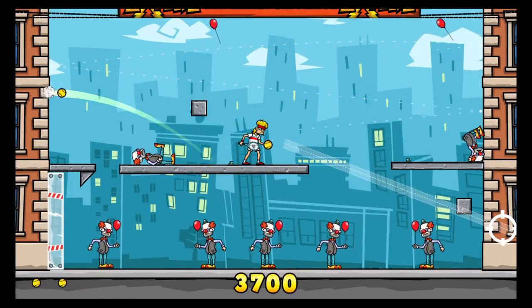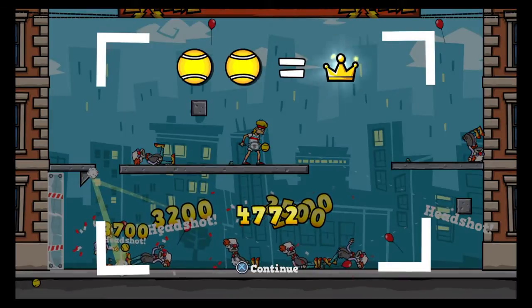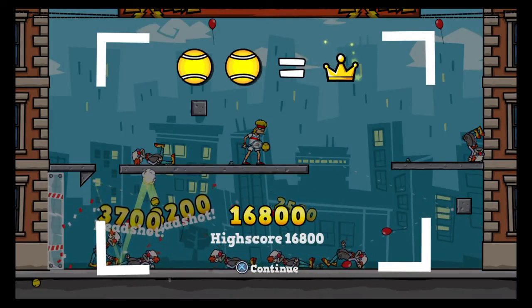And then with the second ball, you're going to want to shoot right at the bottom of this block. That'll give you a nice line straight down those clowns on the bottom.